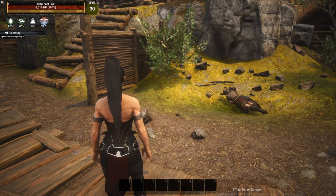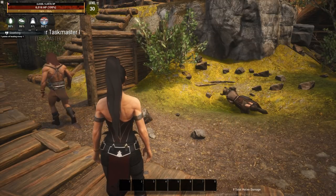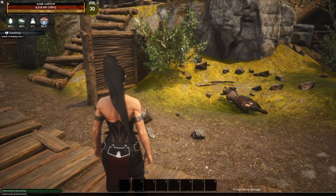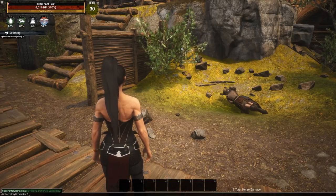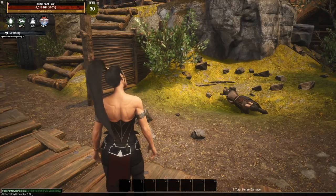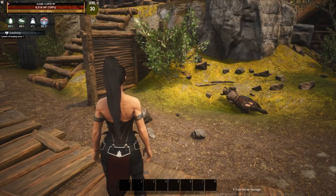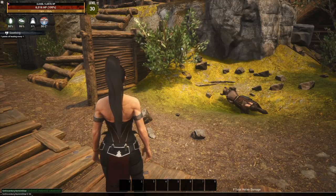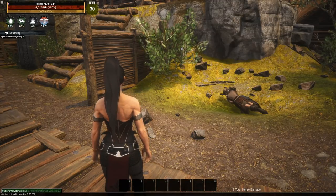Now we're going to edit the katana's concussive damage on light and heavy attacks, customizing it a bit rather than going crazy OP. Bring up the console, type 'set I', hit tab, slot zero. Concussive light damage is stat 34 — set the value to 200, hit enter. Then do the same again: slot zero, stat 35 for concussive heavy damage, set that to 600, and hit enter.